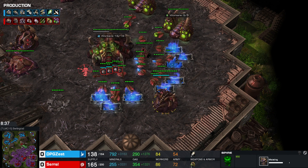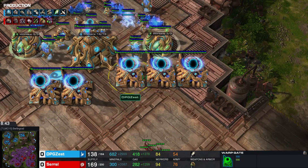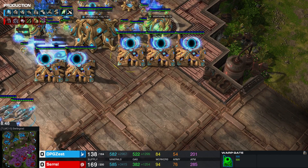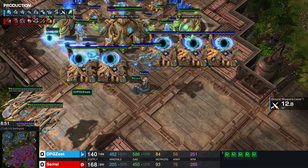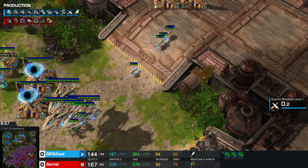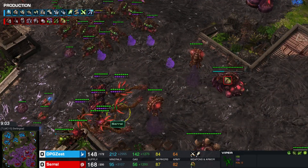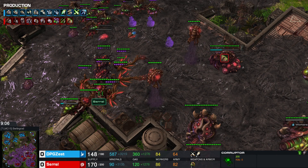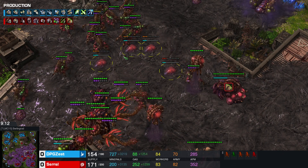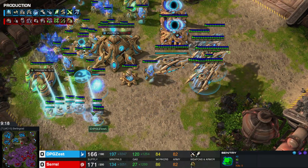Nice stuff by Serral. Let's see what he's going to do — perhaps some Corruptors with some Broodlords in the air. Broodlords are a very very strong unit into the late game, very strong versus gateway units. We actually already see a transition by Zest into Carriers — the strongest unit in the late game. Cerro will immediately react with some Corruptors to counter the Carriers, and also massive amounts of Spores to counter the Interceptors in the air. Now both players are closing in on being maxed out.